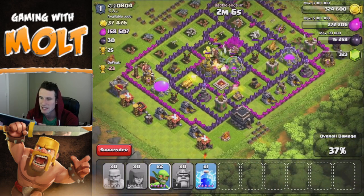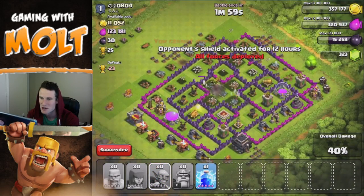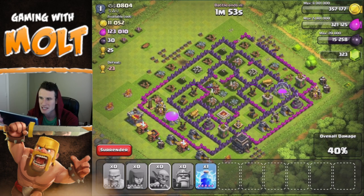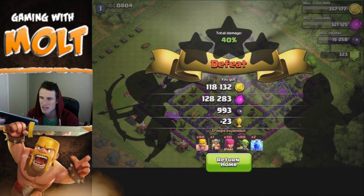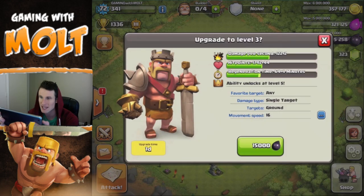There goes all the dark elixir — that's awesome! There's only 30 left and I imagine it's in that collector over there, so nothing to worry about. I'm not really focused on trophies so I'm going to go ahead and surrender. That was a great raid — an awesome amount of dark elixir, exactly what I wanted.